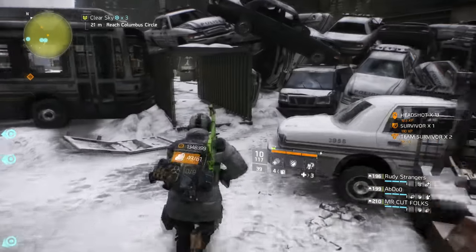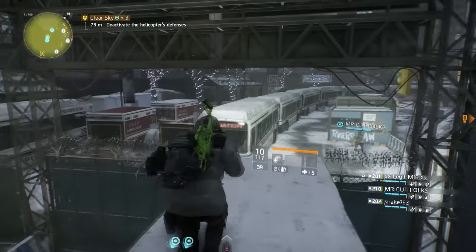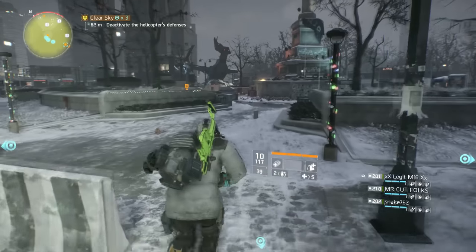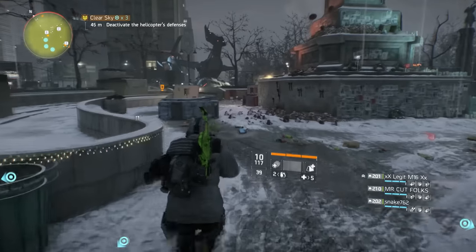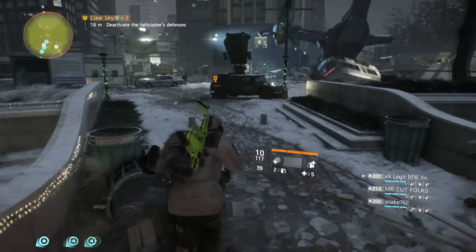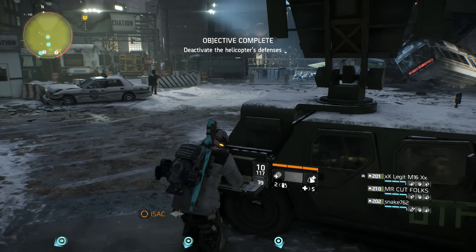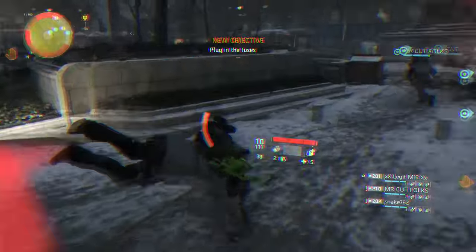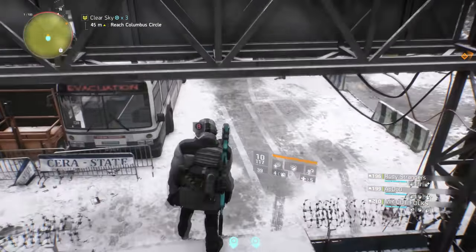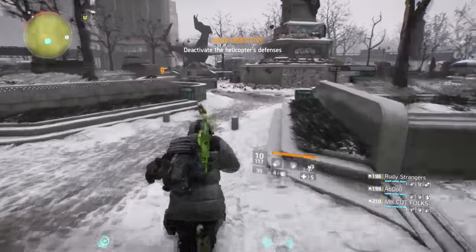Now on to the second and much more difficult part of this incursion. When you immediately enter this area, don't shoot anyone — there's a laptop you have to activate. If you engage enemies, you'll have to activate the laptop while they're shooting at you. However, if you drop down silently and send one person from your fire team to run forward, they can usually activate the laptop without being noticed, starting the objective without using up your resources.